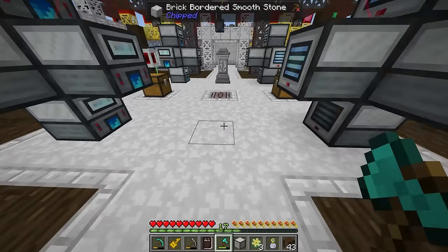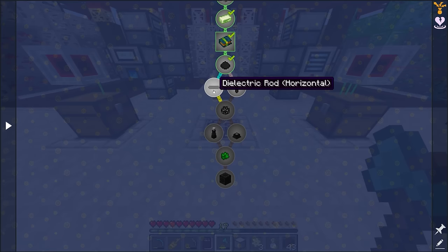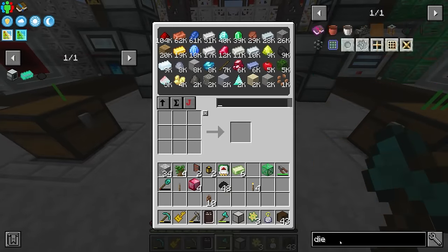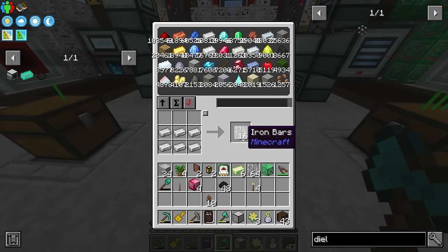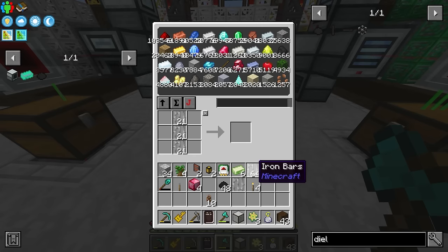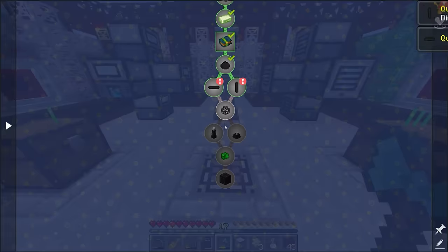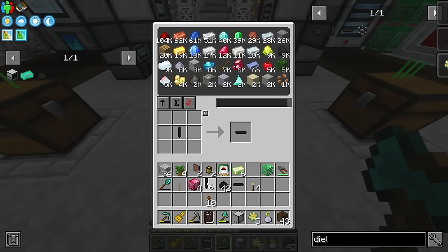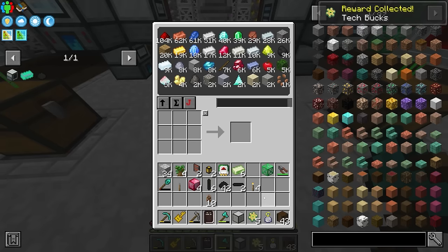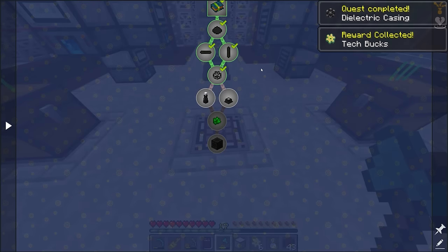We should see that we have access to 8,000 clay balls. So now we can craft the dielectric paste. The next quest wants us to make the dielectric rod and the horizontal version — both made with iron bars and dielectric paste. I'll make a stack or two of iron bars, then craft those into dielectric rods, and then craft those directly into the horizontal version. That completes both quests, allowing us to make the dielectric casing, which requires two of each version of the rod plus some iron. The dielectric casing is kind of like the machine frame of the Power mod.